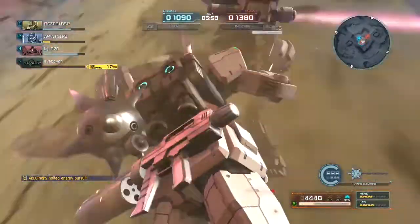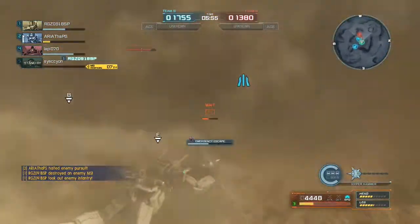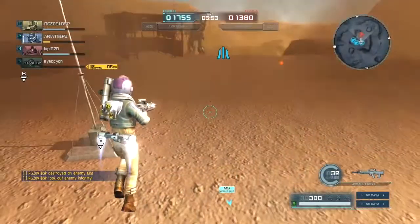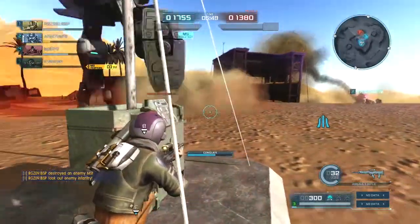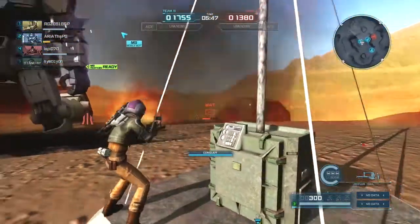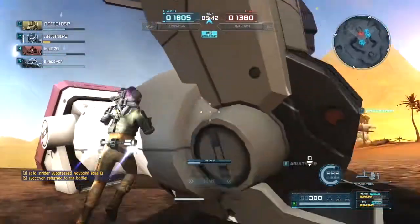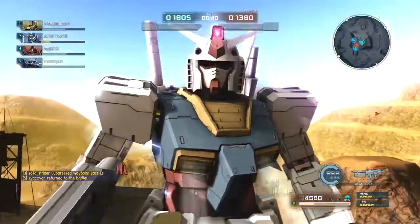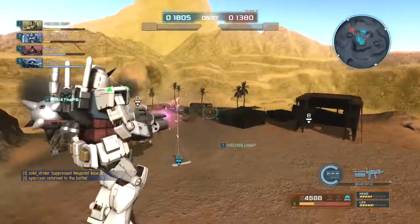Another thing I've noticed — and maybe I'm too slow — you can't get any swing off a counter. I found out, and I've been just doing it in matches: you can't even get a regular forward swing, which is your fastest. So it doesn't look like defaultly switching to your melee when you get a counter is the best with this.